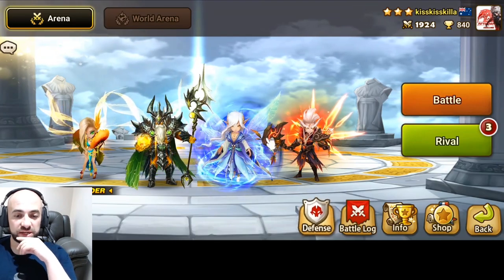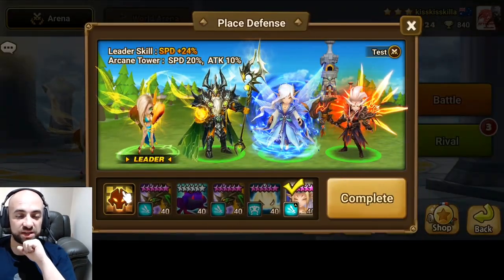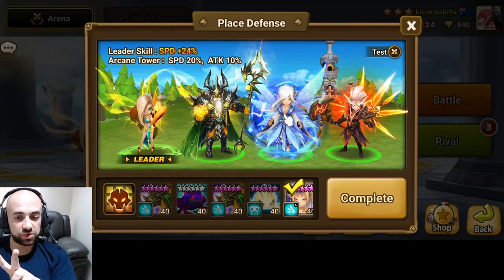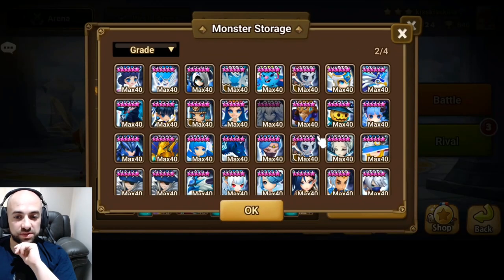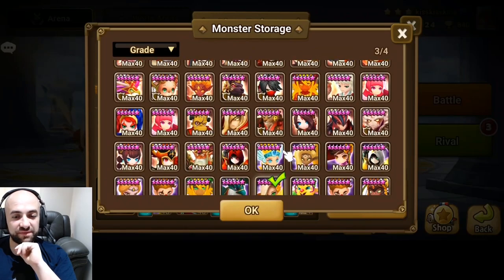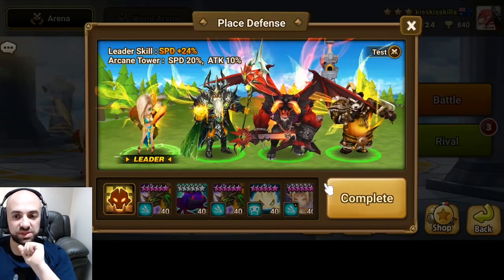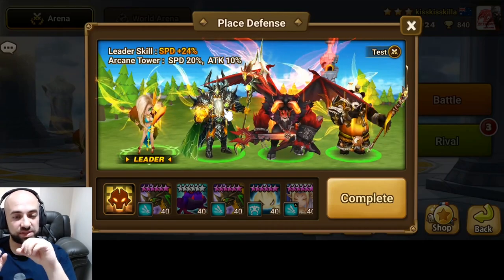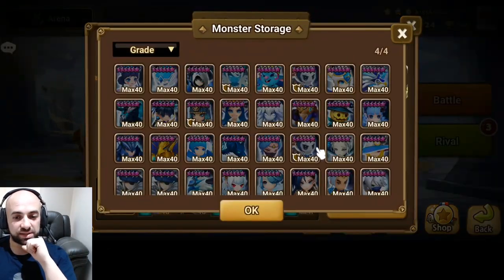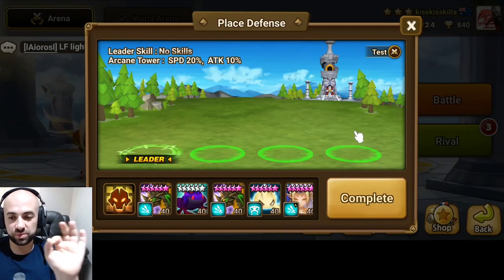Switch it up — put a couple of fire threats in there, put a Camilla in there, put a Ritesh in there. Keep the speed lead, keep the attack bar booster — swap two monsters always. Two monsters you can do anything you want. Things that stall — you can even throw in a Fang Yang for a minute because of the potential to stall. First I need to outspeed you, and once after I outspeed you I need to beat you. Am I going to beat a Fang Yang who's procking and attack breaking? Your runes will put you where you're supposed to be.